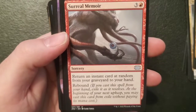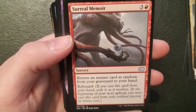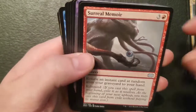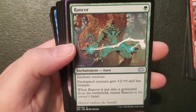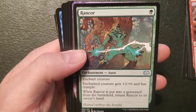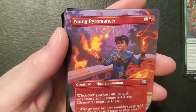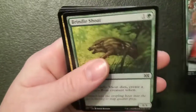Surreal Memoir — I've never seen this one before — three and a mountain, it's a sorcery: return an instant card at random from your graveyard to your hand, and it's got rebound. Not too shabby. Rancor — pretty common one — it's an enchantment for forest: enchant creature gets plus two plus zero and has trample, and when it's put in the graveyard return it to its owner's hand. It only costs a forest, so that's a good one. Young Pyromancer — a two-one human shaman for one and a mountain: whenever you cast an instant or sorcery spell, create a one-one red elemental creature token. Not too shabby — only costs one and a mountain.